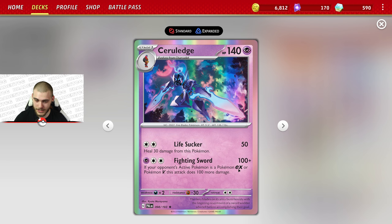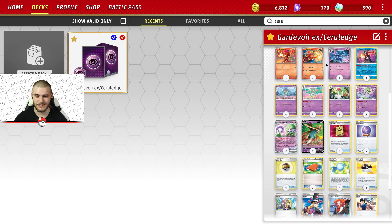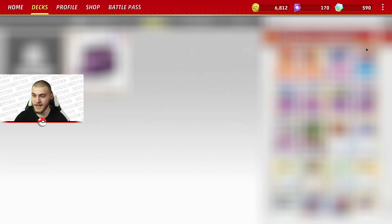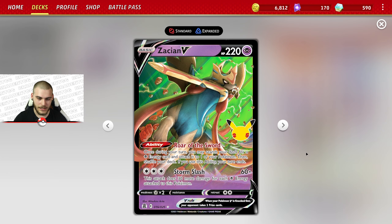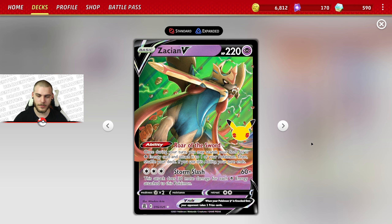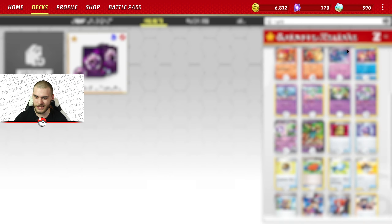If our opponent is a Pokemon EX or a Pokemon V — Pokemon V are still very relevant in today's meta — this attack does 100 more damage on top of the initial 100, so you're doing 200 damage to Vs and EXs. That's huge, because a lot of them have some pretty beefy HP. So to be able to take out those Pokemon with a Seriledge is pretty crazy. We also play Armarouge V for Roar of the Sword. We can try to get some energies on the board with that — it's a pretty good early game slash mid game attacker.